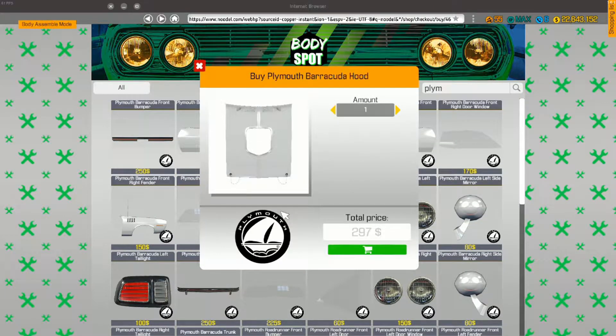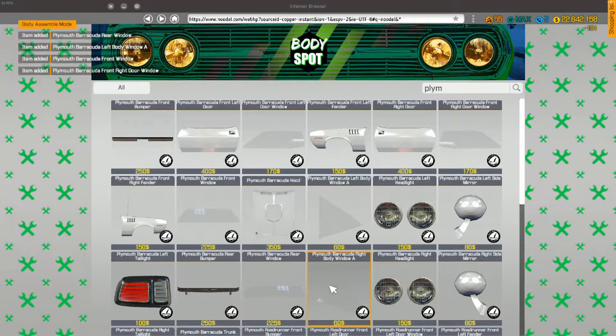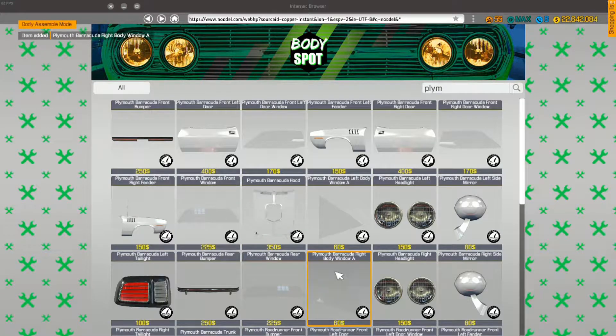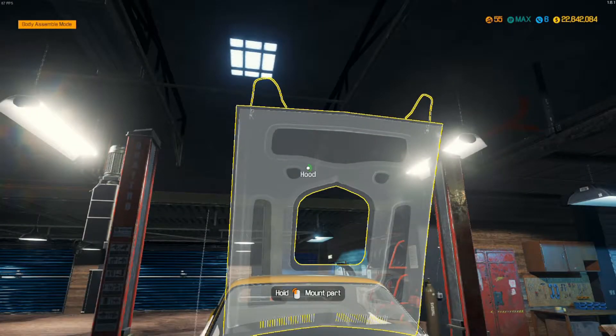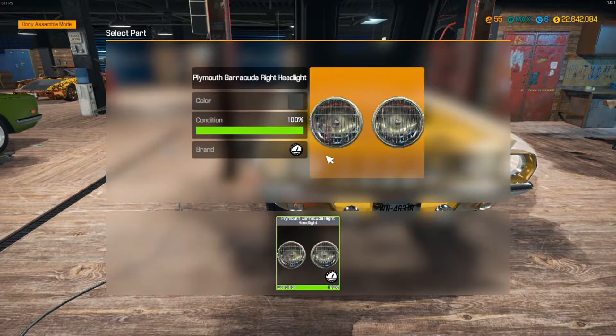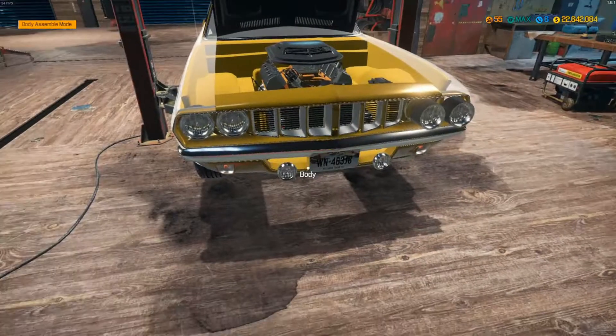The hood — there it is. And of course the windows — they never repaired, so I know that now. All for the barracuda. Just sell all the parts afterwards. There we go.